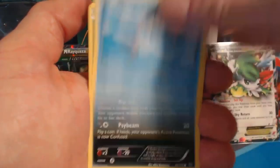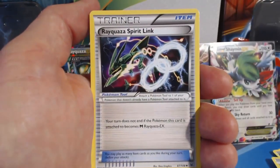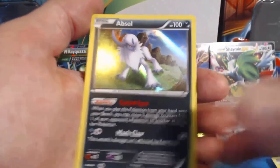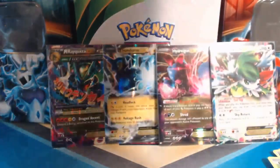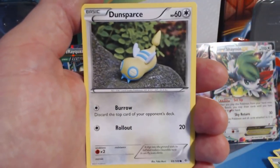Pack thirteen: Hawlucha, Wingull, Inkay, Togepi, Exeggcute, Tropius, Skyfield, Rayquaza Spirit Link, Togepi Reverse Holographic, and an Absol — another awesome Holographic rare. Now I would put that in a card protector on camera, but I only have four more sitting next to me and I don't know what's coming up for ultra rares, so let's go!